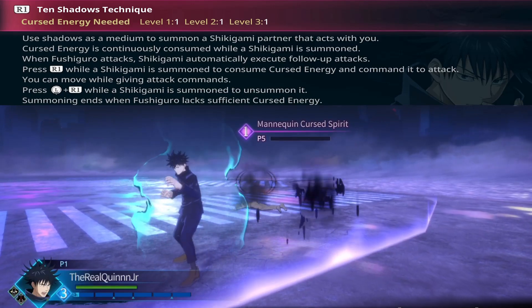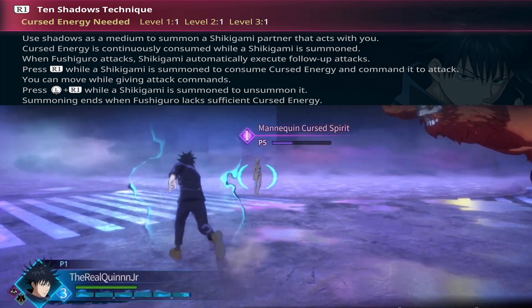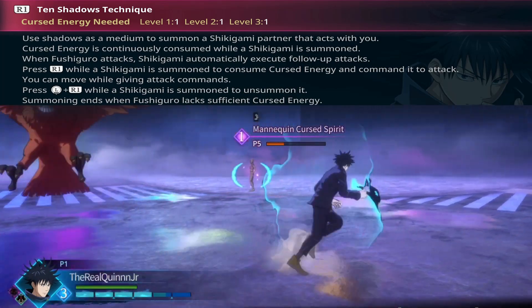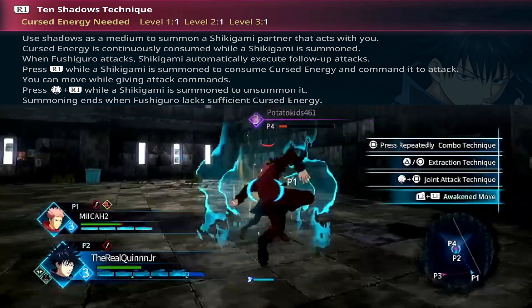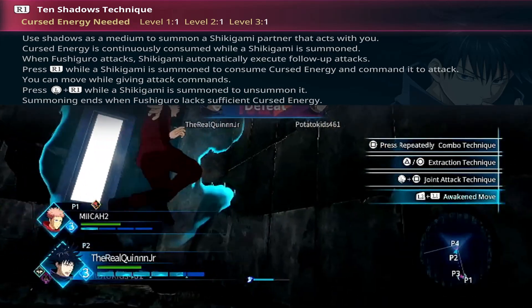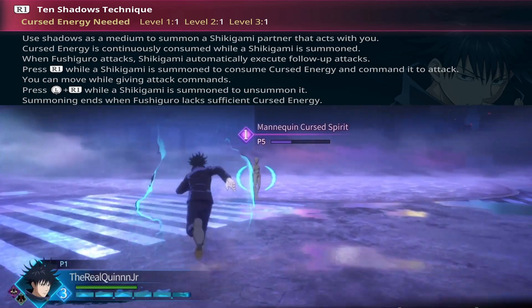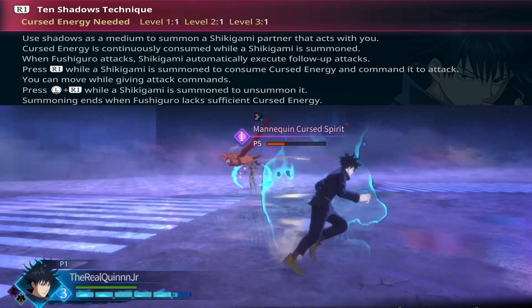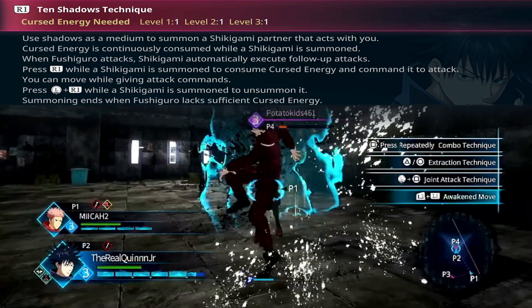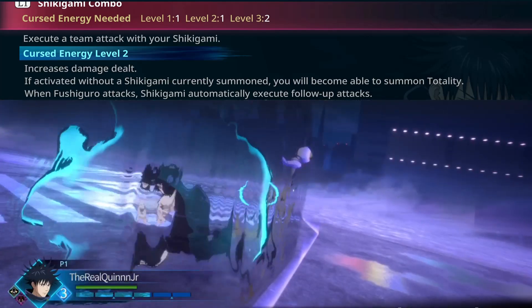The first curse technique is the Ten Shadows technique, which summons the Shikigami. While they're summoned, it constantly drains your meter and disappears when you're out of curse energy. Additional input causes the Shikigami to attack — pretty similar to Esso — and holding down plus the input manually unsummons them to save your meter. Once you get to level 3, Totality has increased damage, Nu slows down enemy attacks, and there's a certain level required to summon Totality. It starts with just Nu, and at level 2 you can summon Totality.